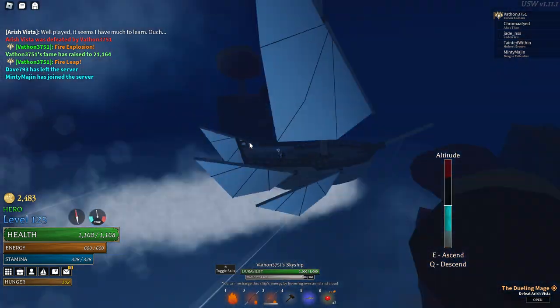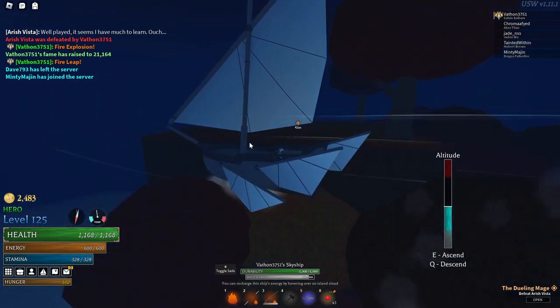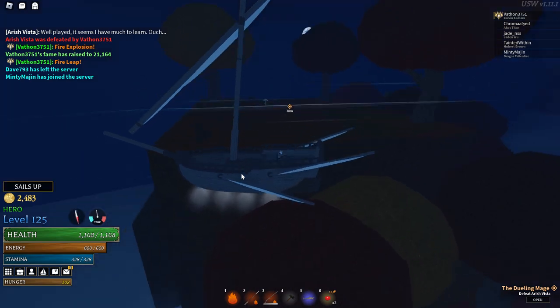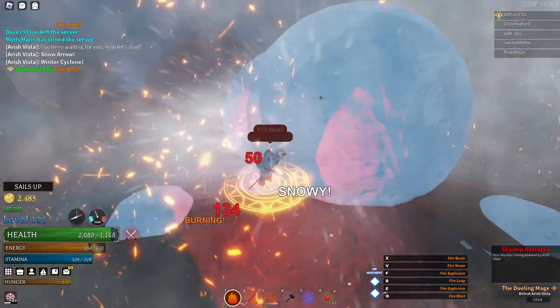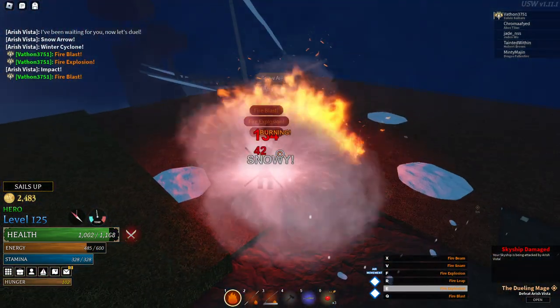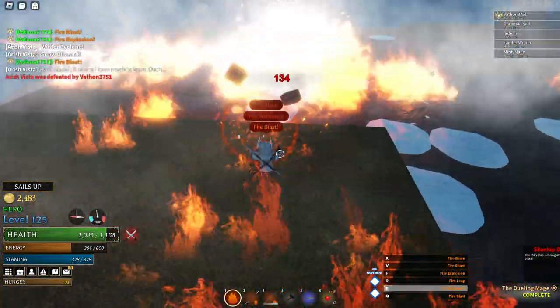So what you want to do: take the quest, come over here, get your skyship. Pretty important — when you're coming over to park your skyship, make sure your magic storage is going up. You've got to be low enough that the magic storage goes up. That's important. The skyship will be damaged throughout this; sometimes it gets close to dying. If it ever gets really close to death, you can just let it fall and die, then get a new one.